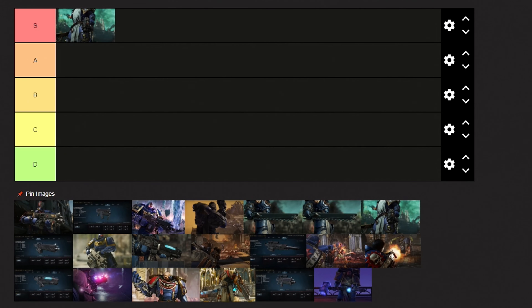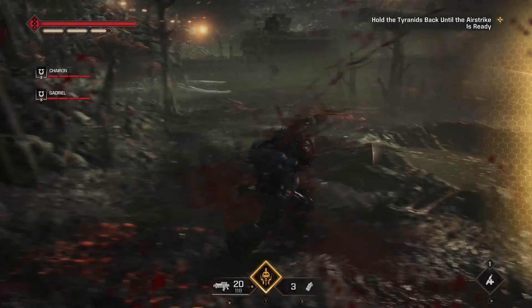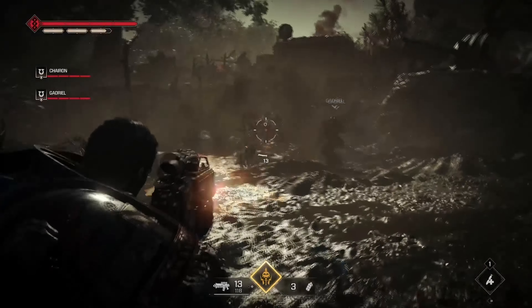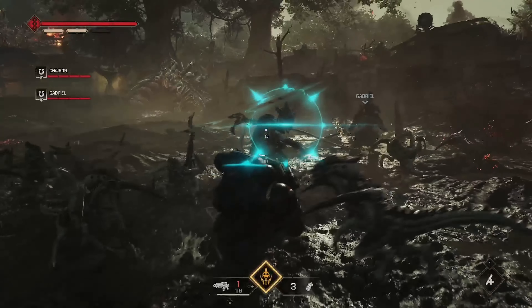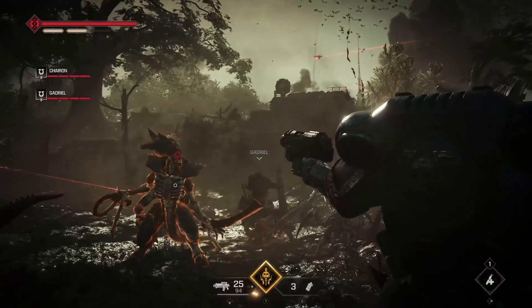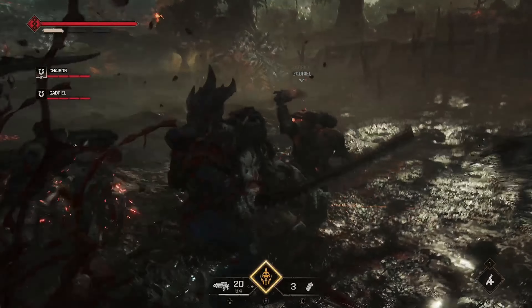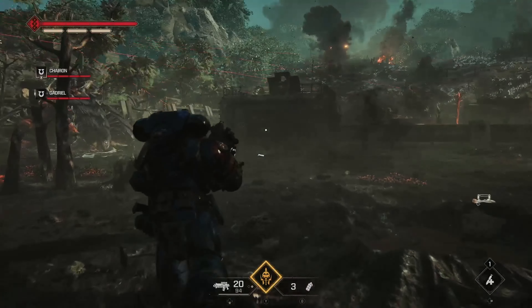Moving over to the first S tier weapon which is the Heavy Bolt Rifle. This gun offers the perfect balance between firepower and rate of fire, allowing you to dish out a massive amount of damage at a rapid and consistent rate. Its heightened piercing, range and extra magazine capacity are also great for targeting large groups of enemies from a far distance. Overall, the Heavy Bolt Rifle is the most versatile automatic rifle in the game.